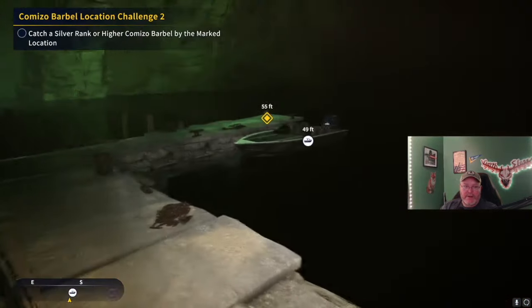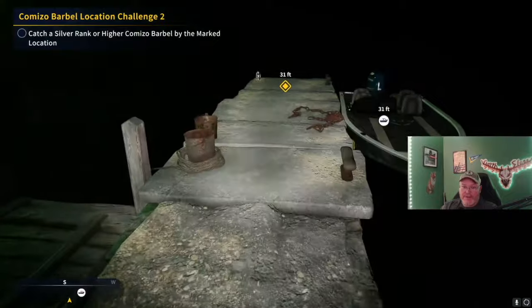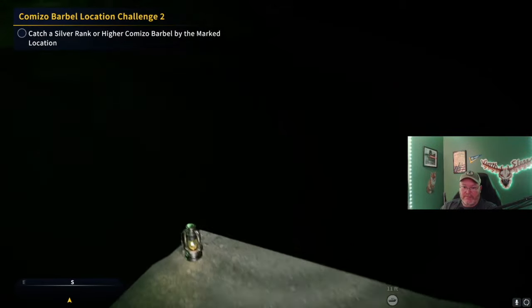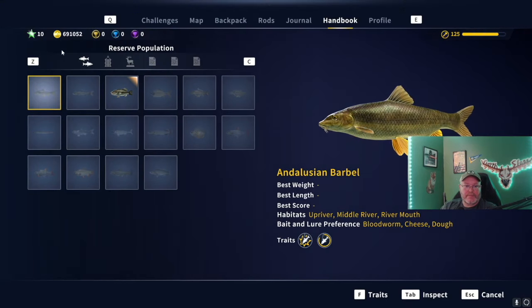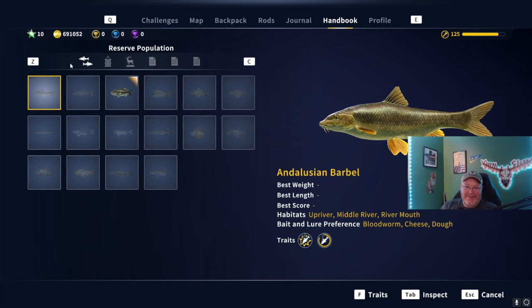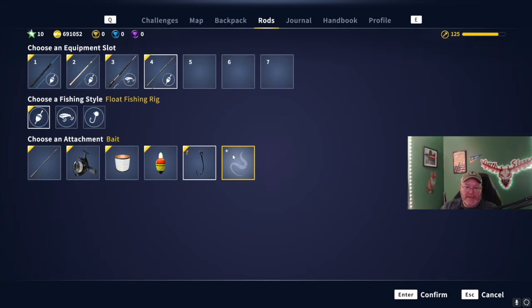I think we've got to go over here — silver rank or higher. I don't know how these things work. They have not — I was going to look and see if they had the little legendary thing there. We can figure out bloodworm, cheese dough. I don't know how big they get. Okay, let's go with bloodworm — going with a size 7 bloodworm.